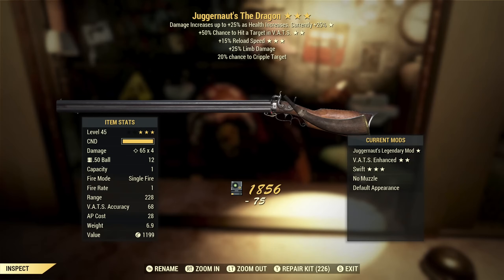Next up we've got Juggernaut's The Dragon with VATS hit chance and reload speed. This is actually pretty good. Juggernaut's is only a mid-tier effect — it's 25% bonus damage. VATS hit chance is actually really good for something like this; the reloads are really slow and you will be reloading after every shot, so you want to make every shot count. Reload speed is the best third star on something like this — I'd argue if it's not reload speed, you probably don't want it. So this is actually really interesting — definitely one of the best things we've gotten so far.